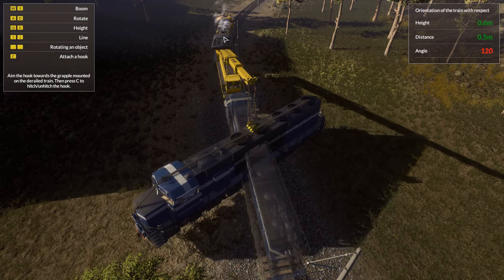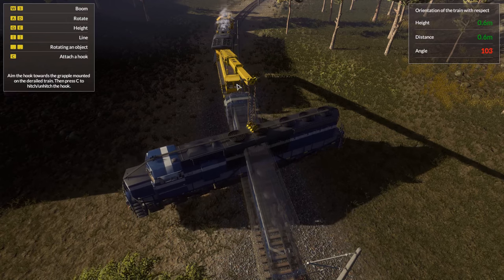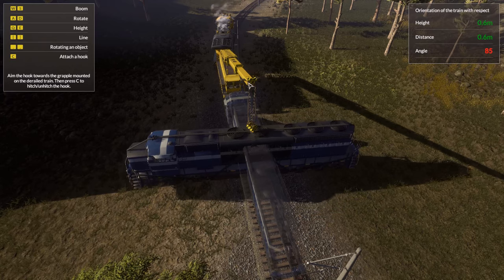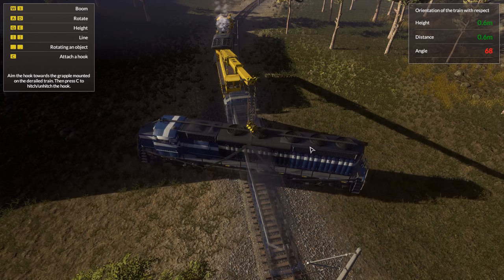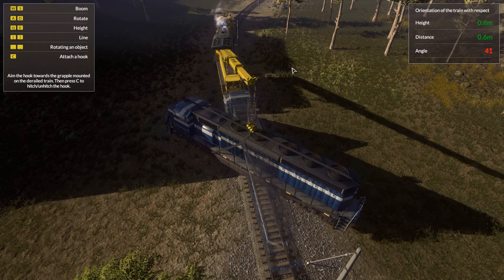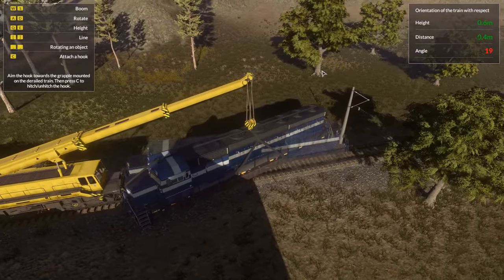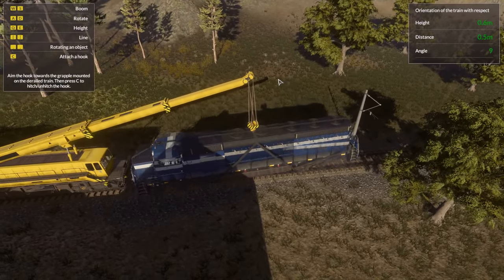I thought the diesel engine in the front was producing energy for the crane, which is very possible — this is all hydraulic probably. I wanted to see if when I was moving the crane, the smoke got denser — that the engine would speed up, which would make sense because it would need to power the hydraulics.